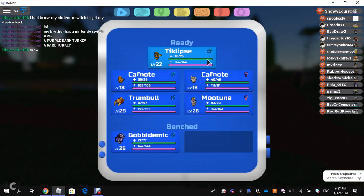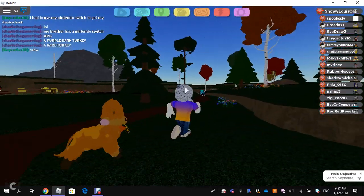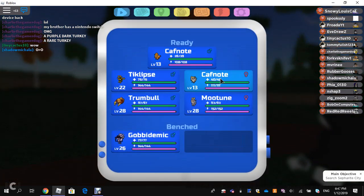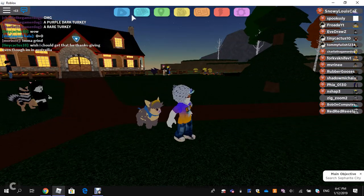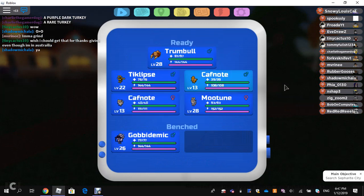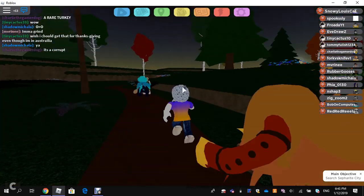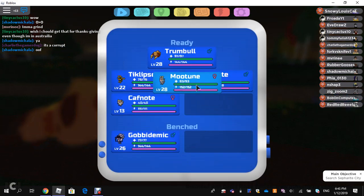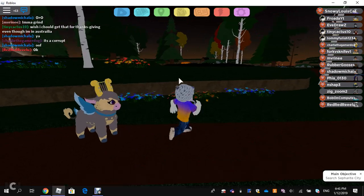So that's it for Ticklips. Then we've got Male Caff Note — it looks pretty good, it's got something in its mouth. Then there's Female Caff Note. Checking the evolutions: Trumble evolves at level 28 from Male Caff Note only, not Female. And Mootoon evolves from Female Caff Note only. Both Caff Note and its evolutions are normal type.